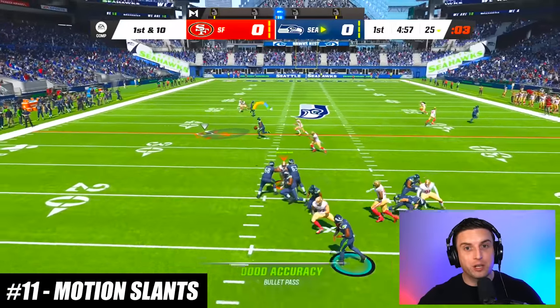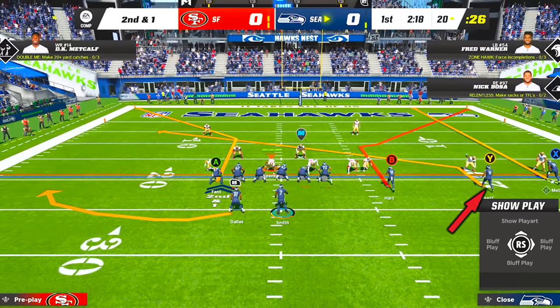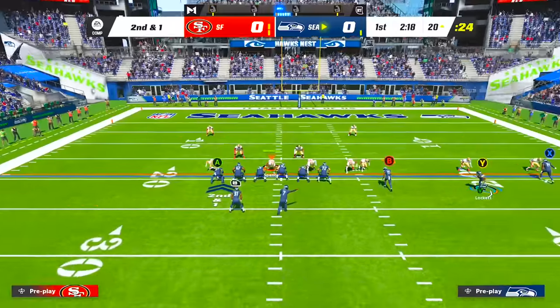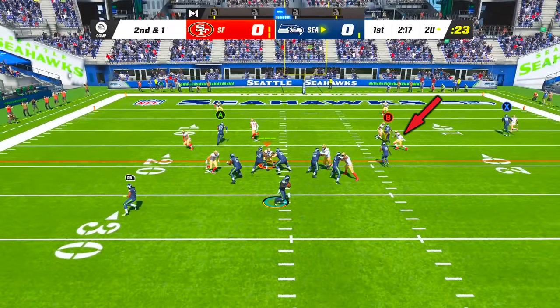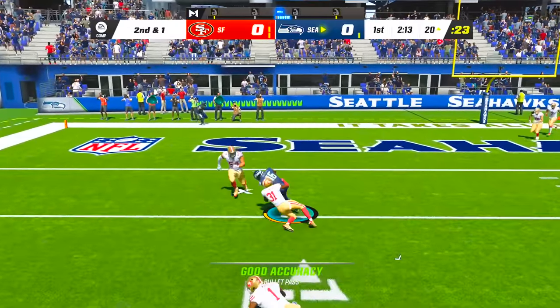One of the simplest ways to beat man coverage is to use motion slants. All you have to do is put your receiver on a slant, put them in motion, and then snap the ball. The motion makes it impossible for the defensive back to press, and most of the time the receiver will get at least a few yards of separation after the break.